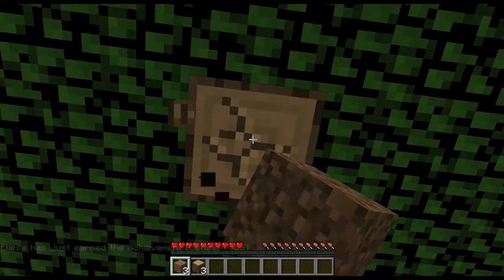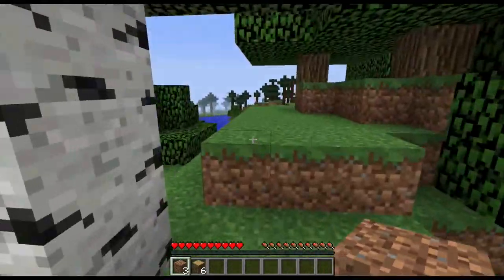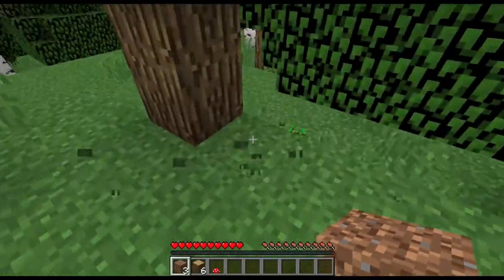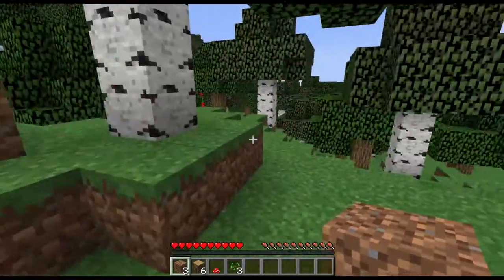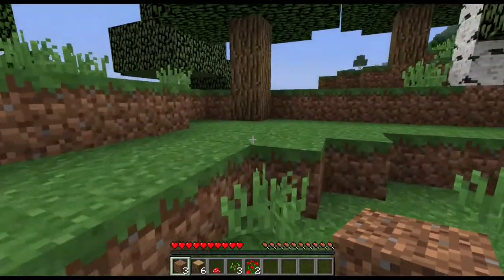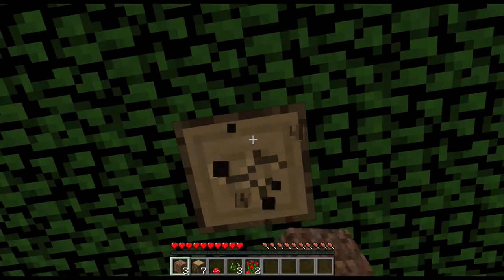Wood is one of the most useful blocks you can have — you can use it to craft a lot of different things, but crafting is in our next video. This video is just gathering a few items and interacting with the environment. As well as blocks there are also smaller items: this is a mushroom, chicken — collect that — and this grass sometimes drops a seed. Now if I want to get up a ledge I just press jump or spacebar. This is a flower — it is two blocks high, and if we break the bottom it drops the whole flower. Some blocks you need tools to collect, but wood and dirt are easy to collect just by punching them.